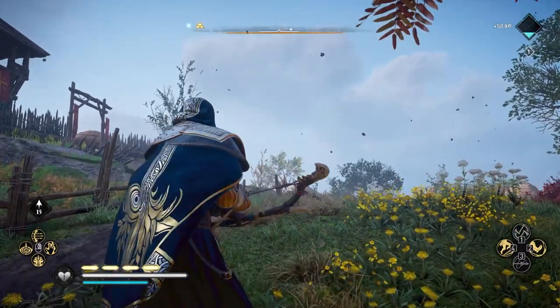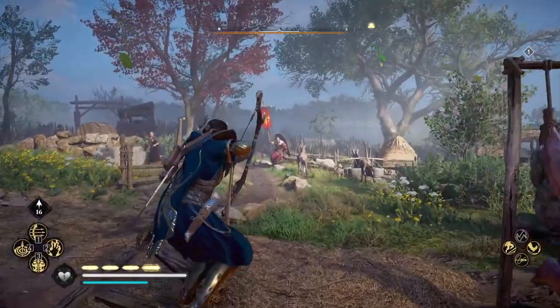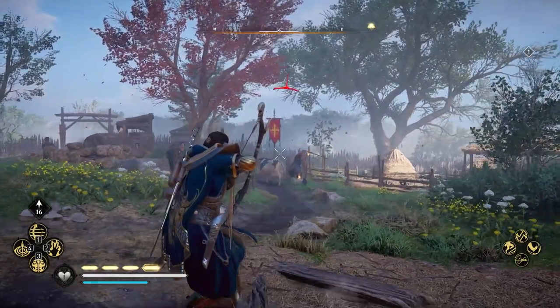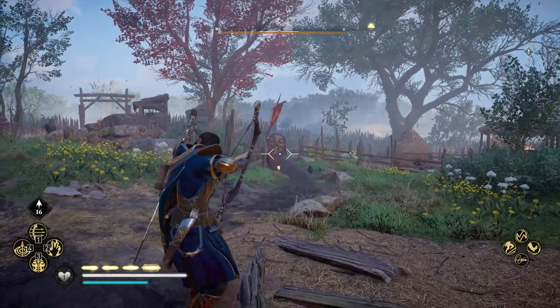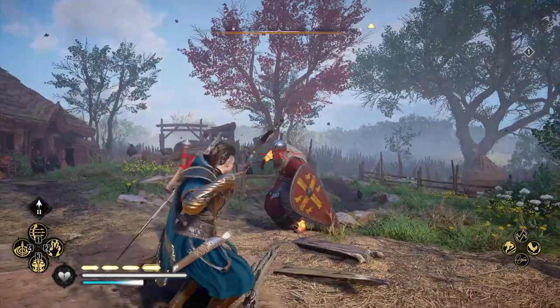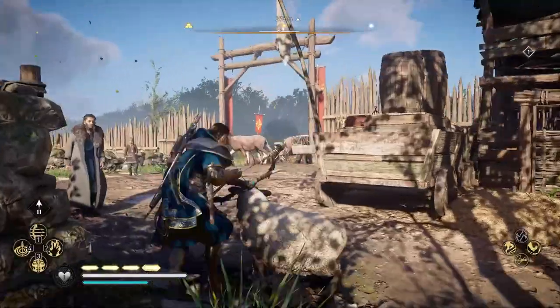That is 868 damage in one shot with five arrows at once. And all you have to do is hold down the R button on your — at least on PC, I'm not sure what the button is on console. It basically changes your cursor to this icon here and lets you shoot five arrows all at once for a lot of damage. And it has a very high crit chance as well.